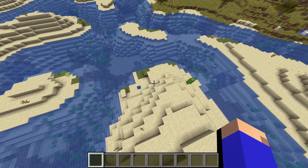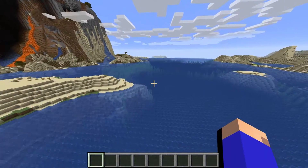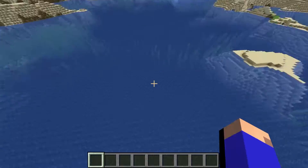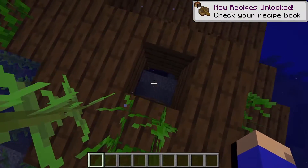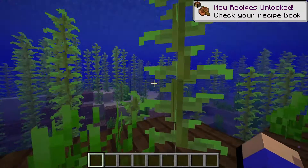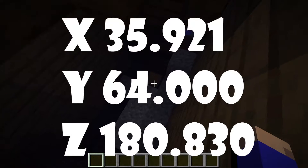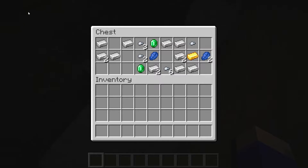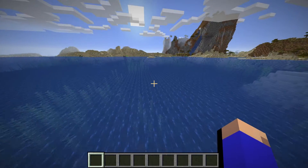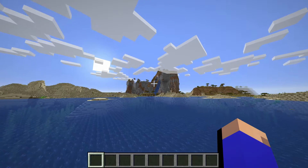So now I'm back at the spawn point. There's a shipwreck in the water right off of the big mountain. Pretty much decent loot, especially if you're starting off. And then you have another big mountain right there.